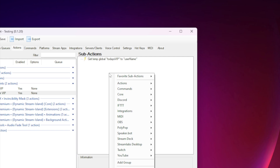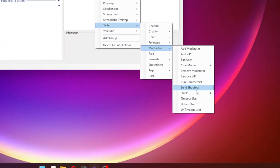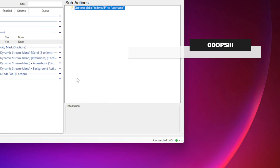Then press OK. Right-click once again in the sub-actions window, go to Twitch, Moderation and select Remove VIP. Leave the source type as user and then press OK. This action will now get who redeemed the channel point for VIP and then remove their VIP status when triggered. Now we need to automatically trigger this when the stream ends. We will be doing this through an OBS trigger, so when you press stop streaming in OBS, it will then trigger this.